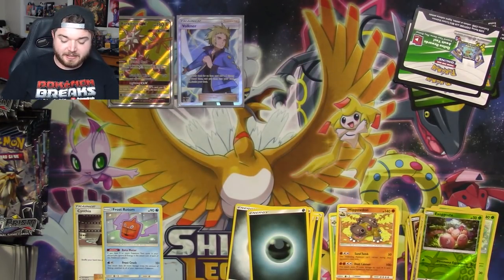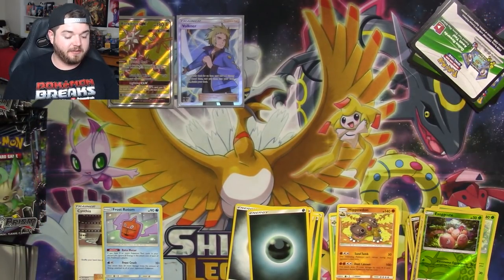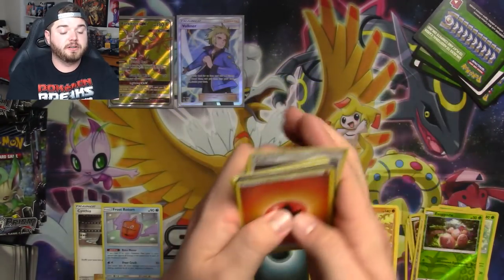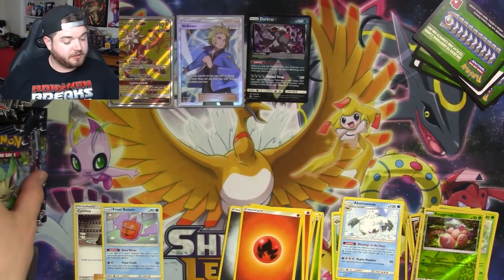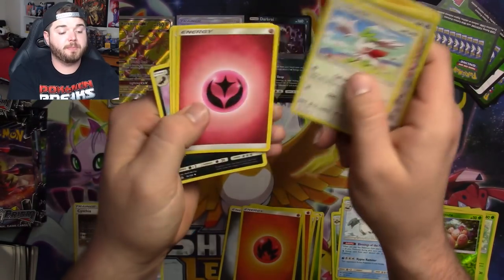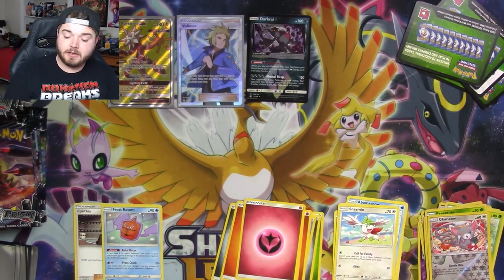So now maybe this set is winning. Full Art Trainers automatically get a plus in my book — I love them so much. I've actually been trying to collect all of them ever printed. There's a Darkrai and there's a regular Volkner. So far I've done pretty well, gotten most of them. But with the recent sets there's been so many in each set it's hard to keep up. I need to go through my binder again and figure out what I'm going to do — buy the ones I haven't pulled. I like them, I need to have them all. It's a sickness and a disease.